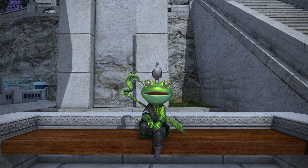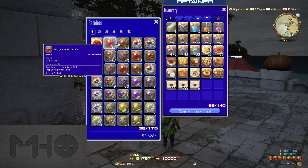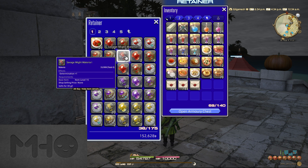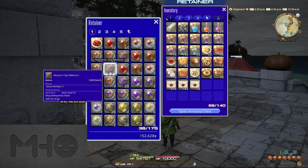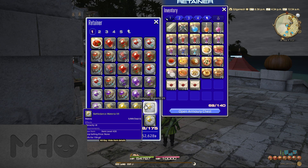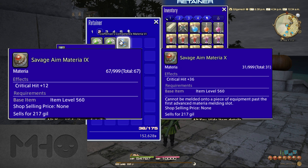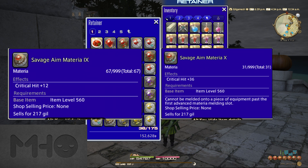First up, a basic description on Materia itself. Materia comes in all shapes and sizes. All the substats you would normally find in gear — whether they be combat, crafting, or gathering — are represented in your Materia options. There are 10 grades of Materia, with the Materia from Endwalker being grades 9 and 10. While some of the lower ones can have value, especially for crafting and gathering, for combat you'll really just be looking to use these when you hit max level.